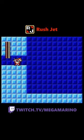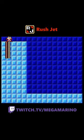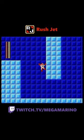Rush needs at least three vertical tiles of space before there's room to jump on him. You also cannot spawn Rush at the very top of the screen. While on Rush, if you hold the opposite direction, you can slow down your movement speed.